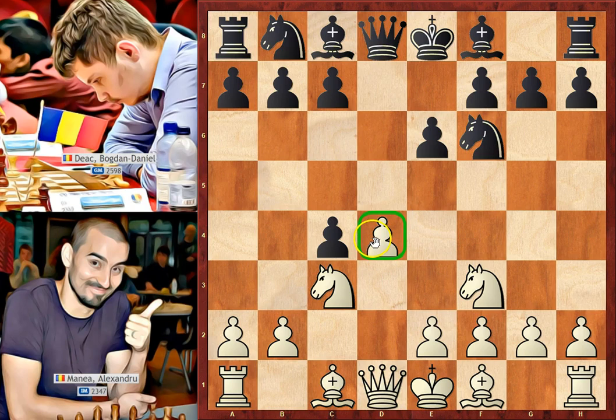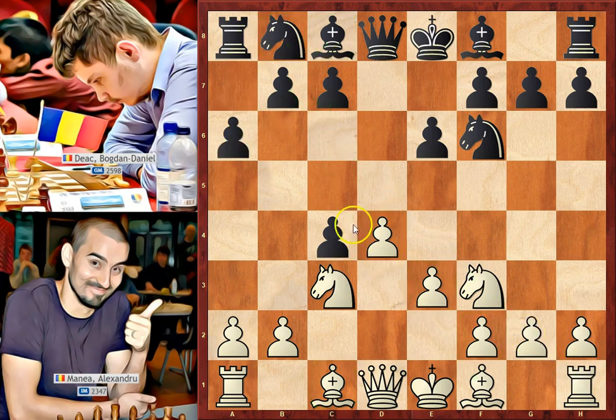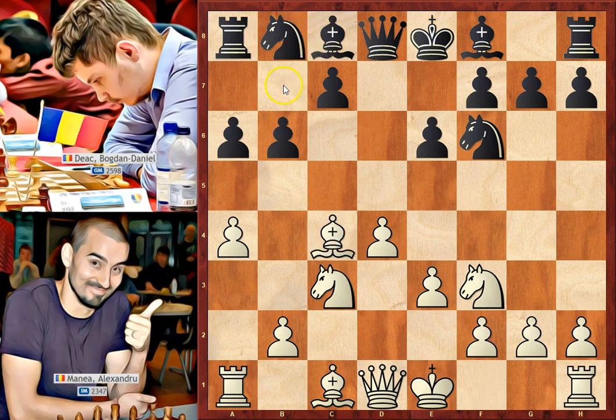This move is known as the Vienna variation. e3 is a pawn move that allows the light square bishop to develop and take the pawn, but the drawback is that the dark square bishop remains locked behind its pawns. Black needs to continue development — he can play c5, Nc6, or b6 to place the light square bishop on the long diagonal. In the game he played a6, intending b5 to protect his extra pawn. White prevents this with a4, then b6, Bb7, and white took the pawn.